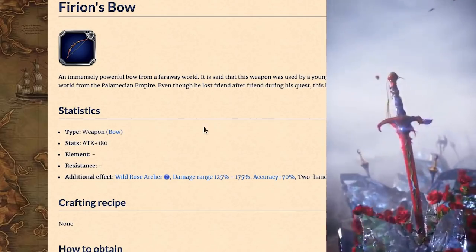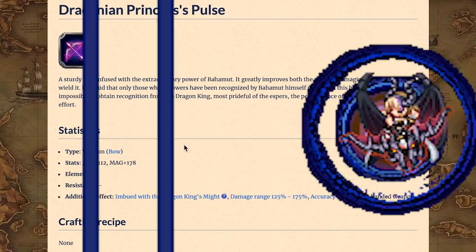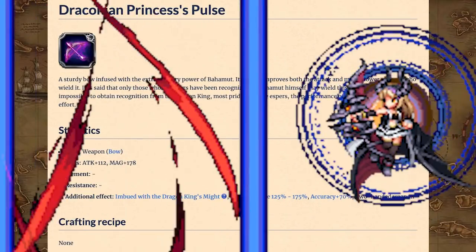Bows. Neo Vision Furiune's Bow is the best in offensive capabilities. If you want magic, Draconian Princess Fina's Draconian Princess's Pulse exists for whoever wants it.